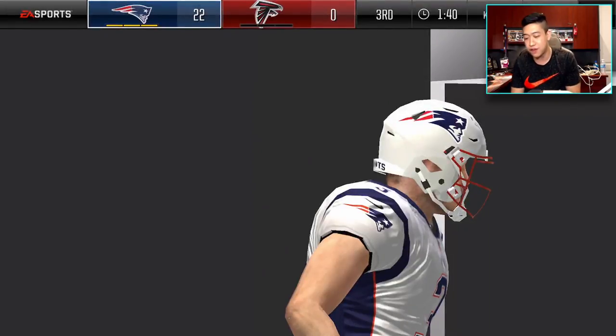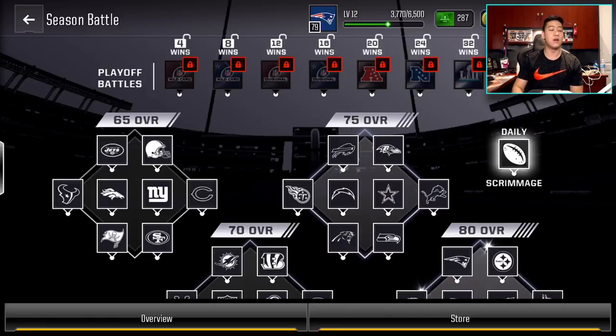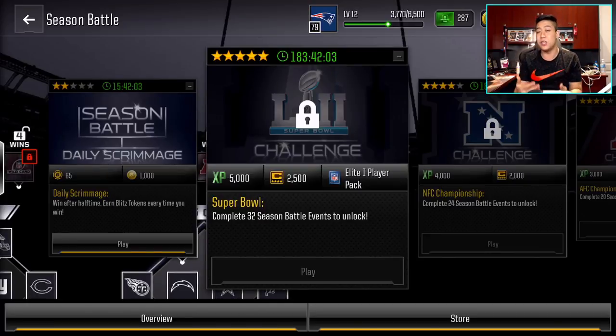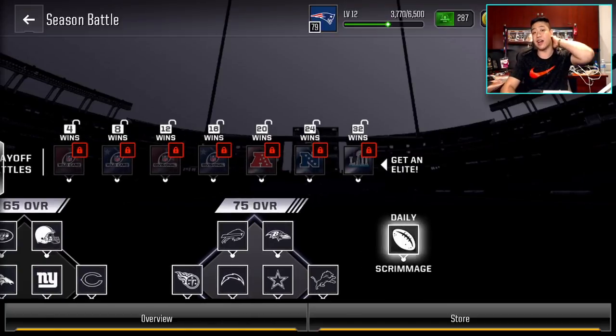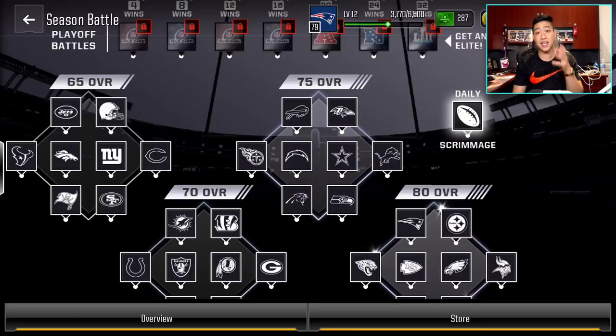Season Battles is here — tell me your feedback, guys. I think it's really great. They do need to change some things here and there — maybe make it one-minute quarters because it does take longer. The best thing to do is run the ball, run down the clock, and make sure you score. The AI is very improved on the 80 overalls, but your defensive AI is pretty dumb, so make sure you read the plays. It refreshes twice a month, so you get two elite players if you grind out 64 games.